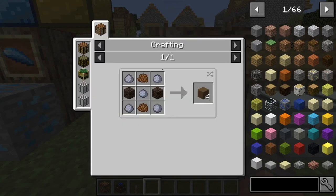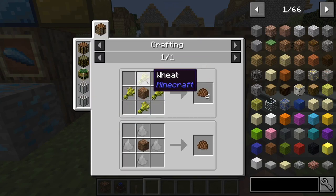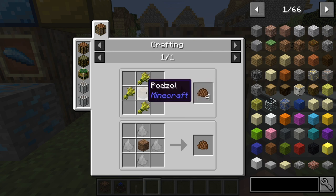Next, we have loam, and this is five clay, two sand, and two compost. To make compost, it's four wheat and any type of dirt in the middle.